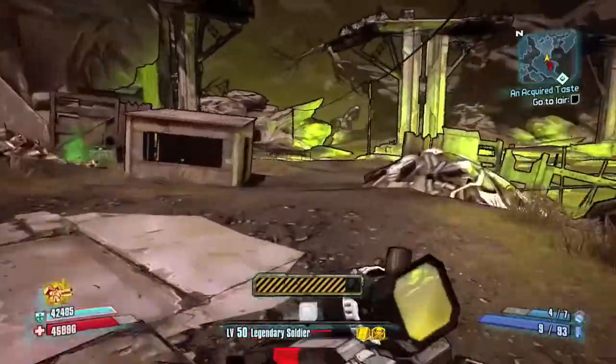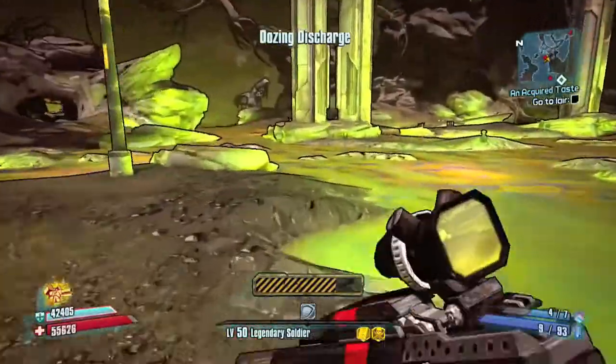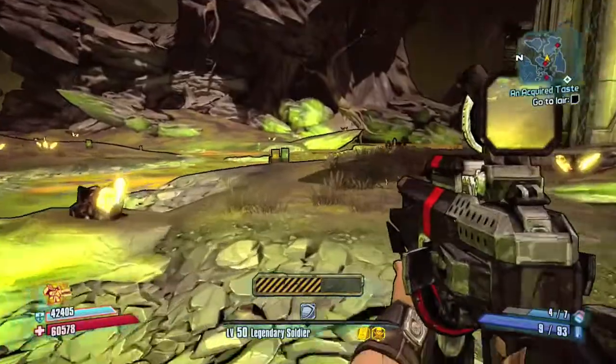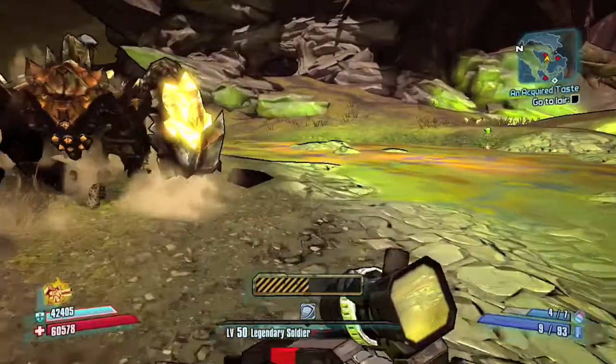So it takes a while to get there - just ignore all the crystalisks. The one thing you do want to be concerned about is the Corsic Ribbo, because even at level 50, it can do some serious damage to you. But yeah, just run past the crystalisks, it should be fine.